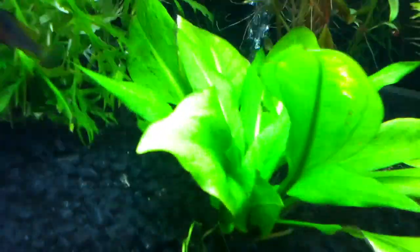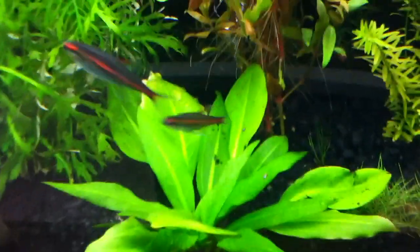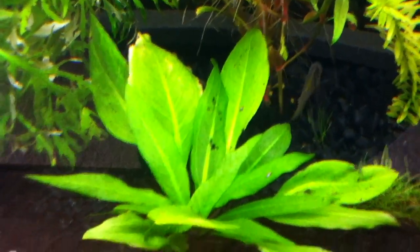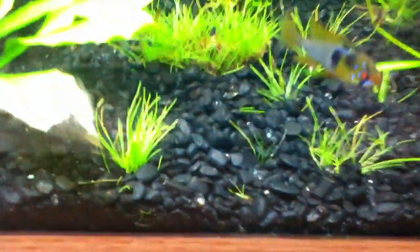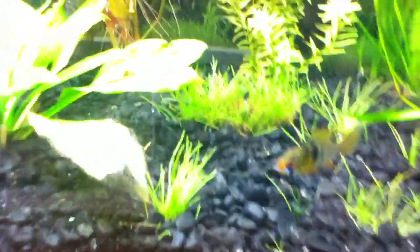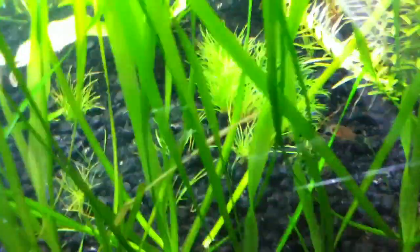My sword is kicking pretty good — it's doing awesome. I turned off part of the lights because the camera can't pick up on the colors well. You can see all the new leaves there. The dwarf hair grass is doing good, it's growing. You can see new growth there, and there. There's the Violetta Corys again — they're pretty small, still babies.